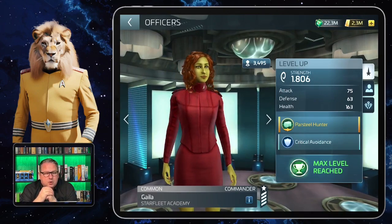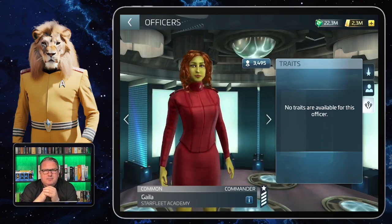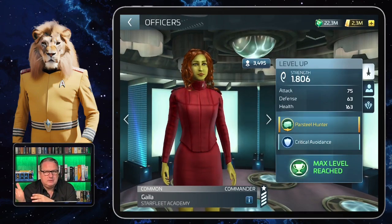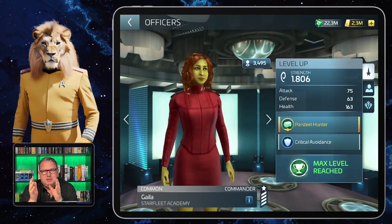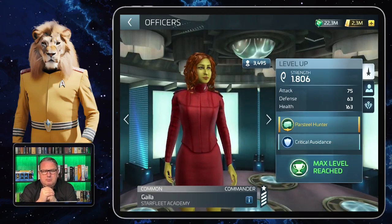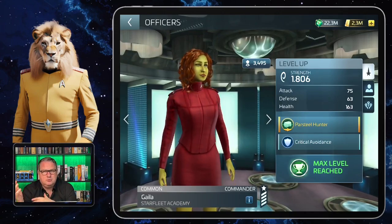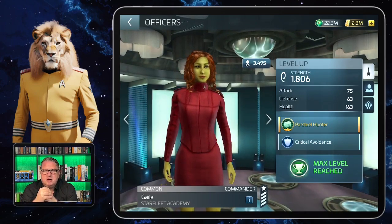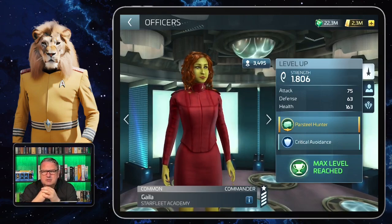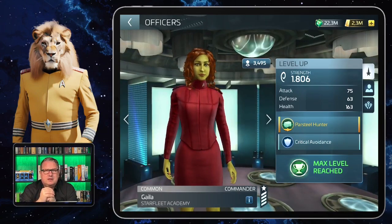As a common officer she doesn't have away team trades, so I'm not using her for that, and I'm not using her anymore because I have better crews. But for Cardassian armadas in your early stages, and maybe even for silent enemies, she might be an officer that helps you. If you get to Cardassian armadas and you have a full Cisco crew that's better, but if you only have Riker, Tasha, or Worf, try adding Gala and see what happens.